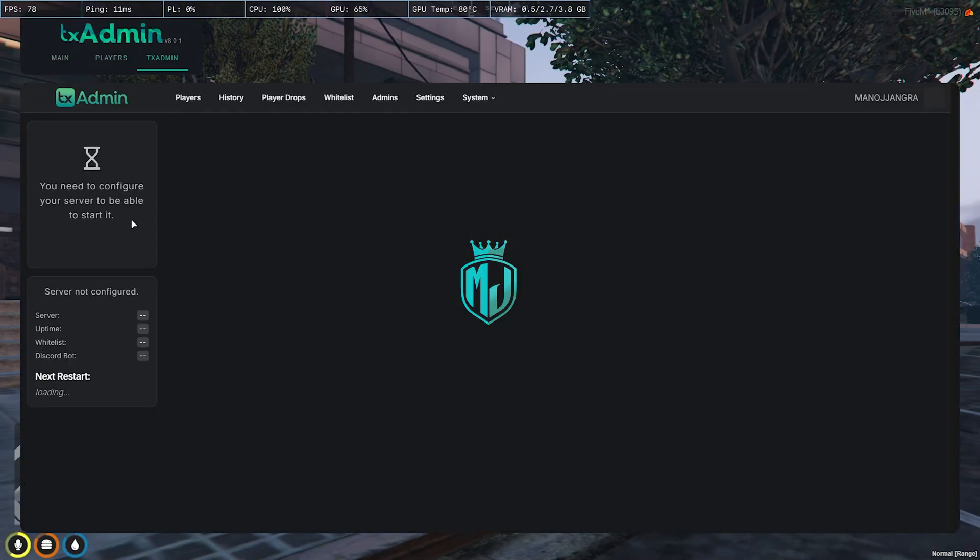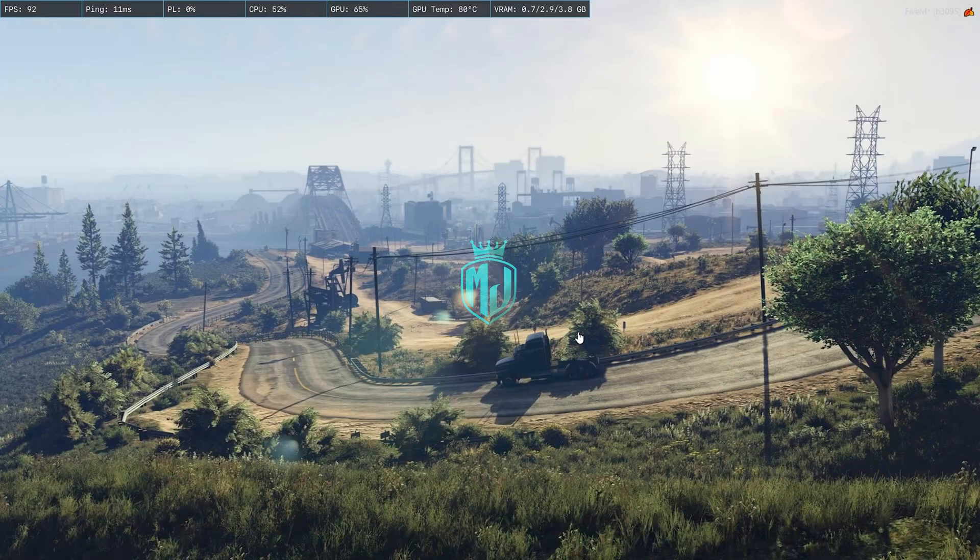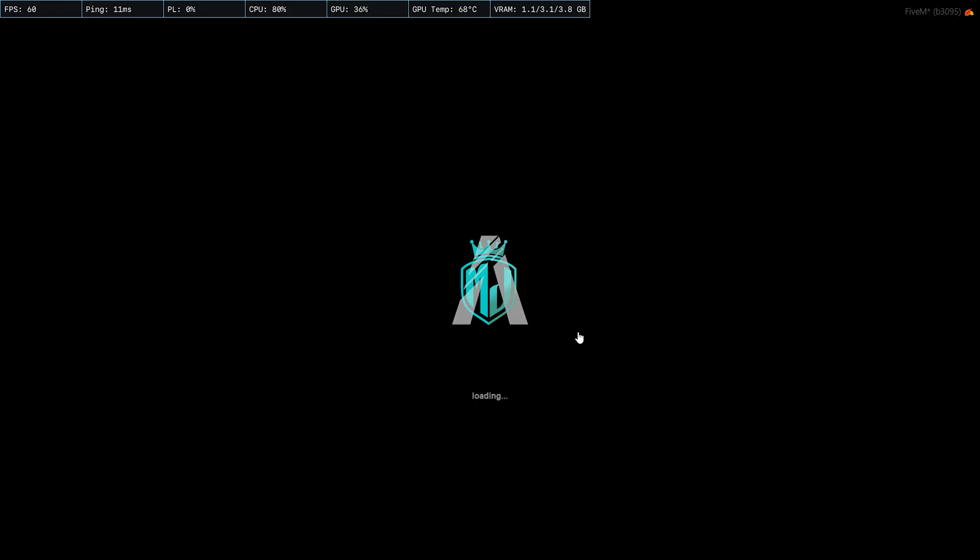Now we simply restart our server once and then we can see our new Advanced Crafting. Let's restart and join back. We are in the server now and we have to spawn to our last location.